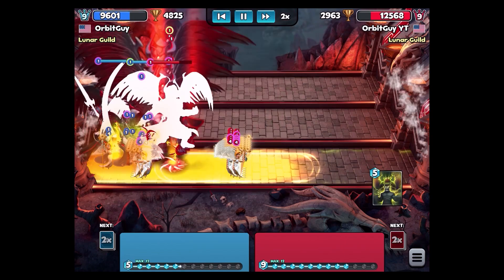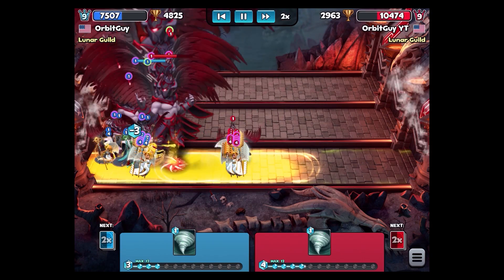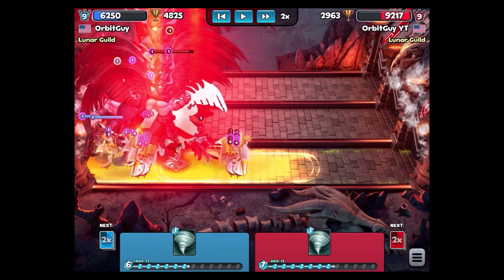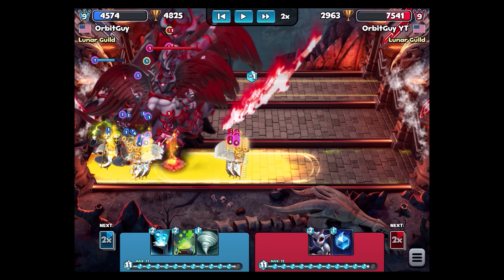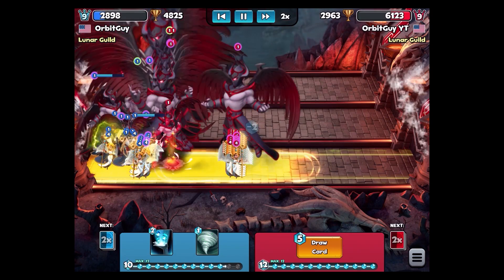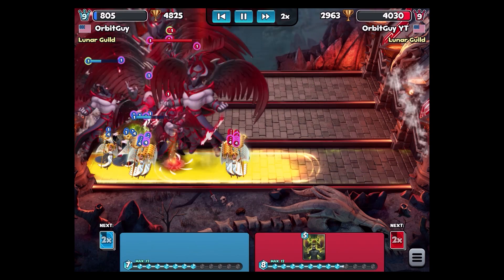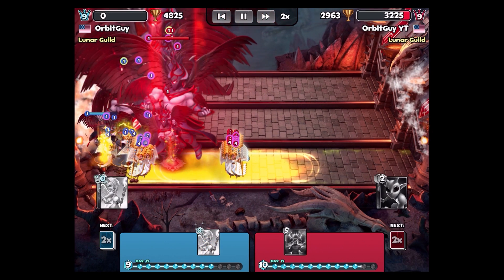It looks like in the end the other stack isn't going to reach my castle because I have too many Angels out there — they just keep resurrecting and blocking that stack from being able to reach my castle. The Angels are just respawning like skeletons would, just delaying them like crazy. I thought this was kind of cool to just mess around with.